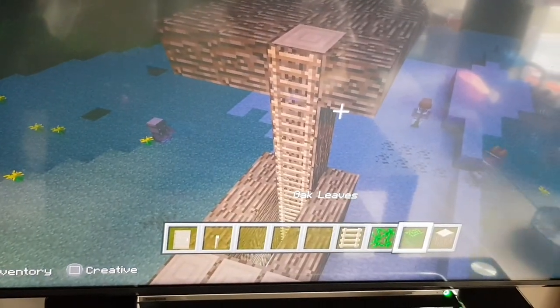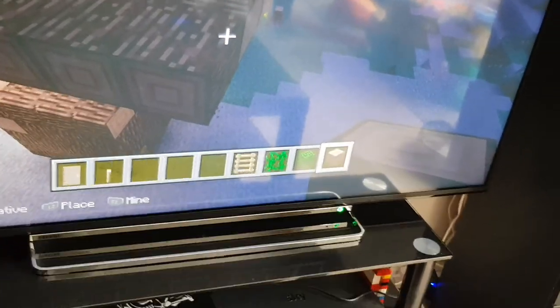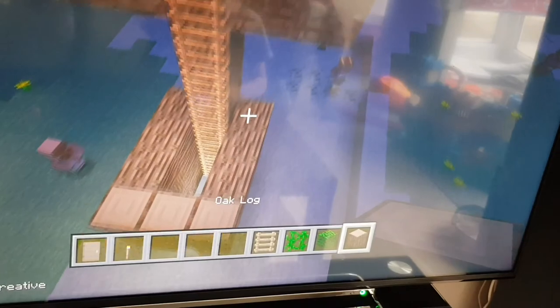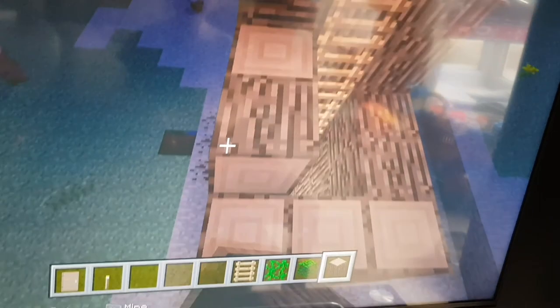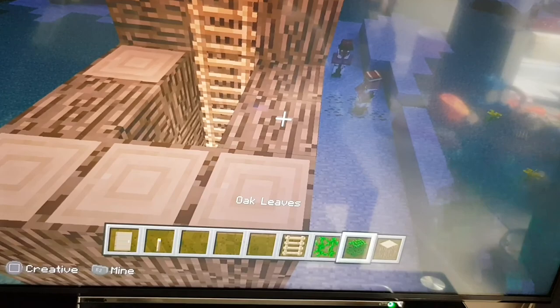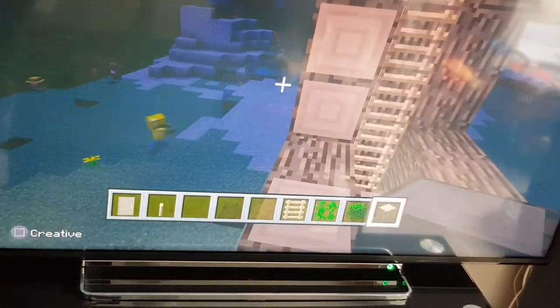If you want to watch our other videos, type in Simon Hogg, click on the light blue one and you'll be on our channel. Right now we're building the treehouse up to the house. We don't need the leaves and the vines just yet. Oak leaves and vines you need for this house as well, and you need ladders too.